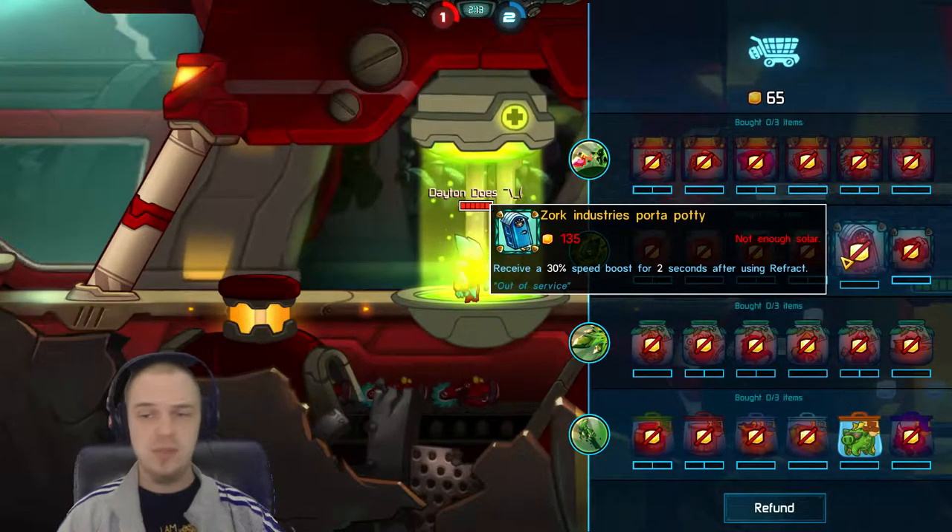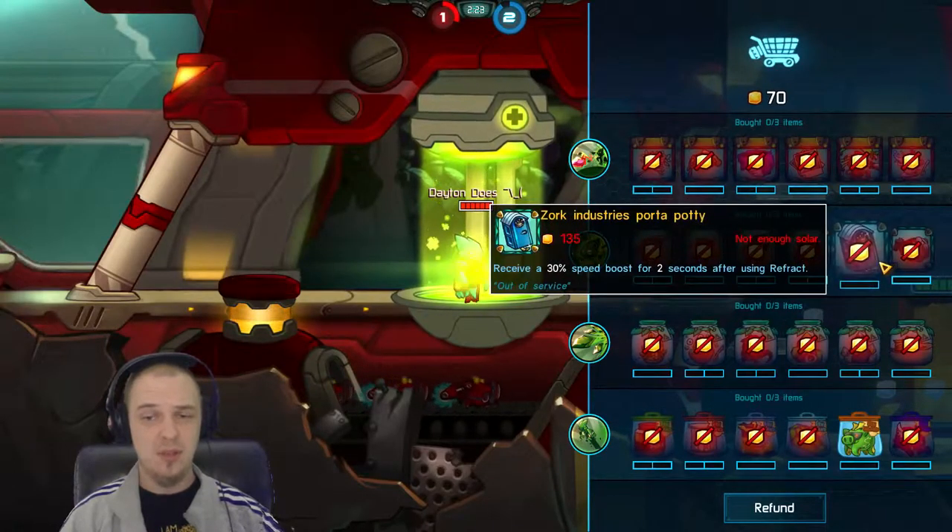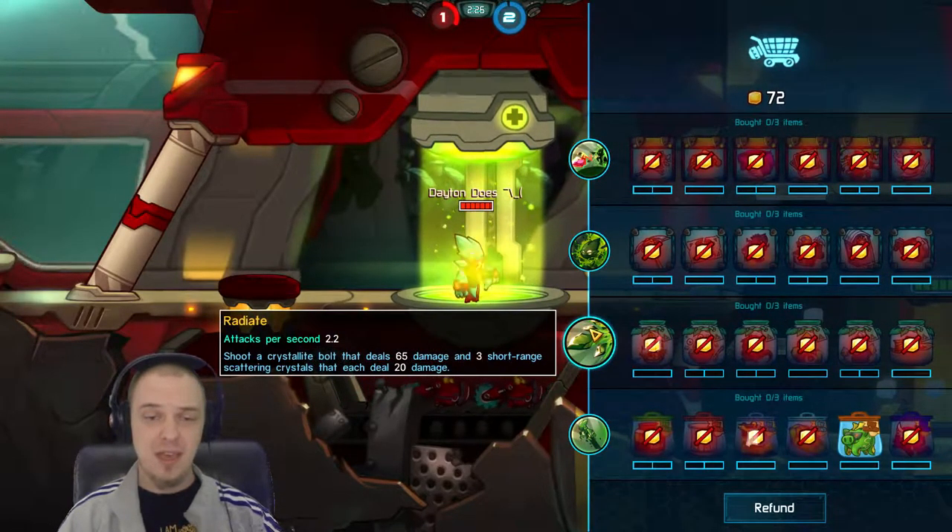There's a speed boost for 2 seconds after using Refract, which can be good for those escape moments. The Psionic Wrecking Ball increases Psionic Bond healing and damage by 200% if you use Refract while you're bonded. Finally, you've got the Radiate Crystals, which basically shoot from your hand, but there's also some smaller crystals that shoot out — I think there's three or so.